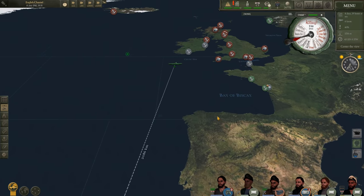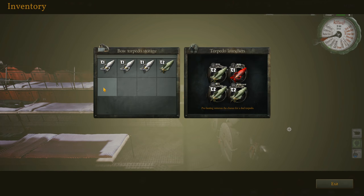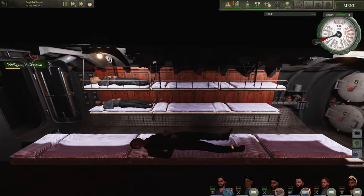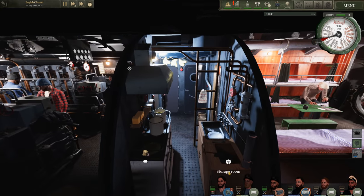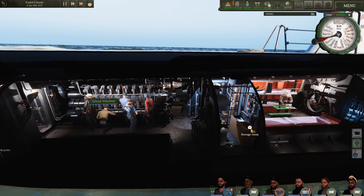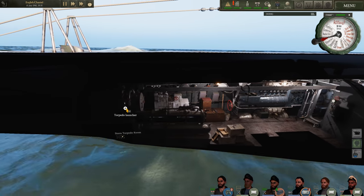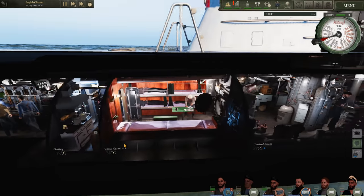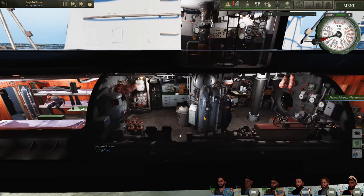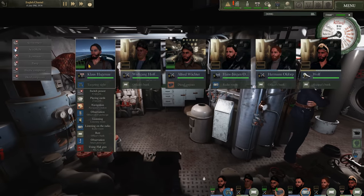Overall U-96 is in pretty good shape. We expended four torpedoes in our raid, and I have one T2 torpedo in tube number five. Fuel is doing alright. The only limiting factor is going to be food - we are running a little bit low. We do have some cheese and some canned bread we can throw in the galley. We should be able to find a few more ships to sink before we head back to La Rochelle. Looks like we have a little bit of water in the bilge, so we'll get the pump turned on.